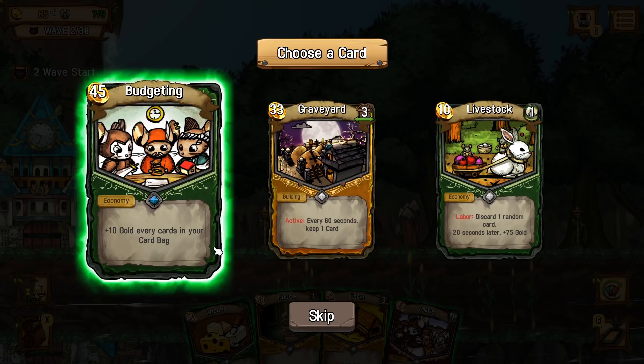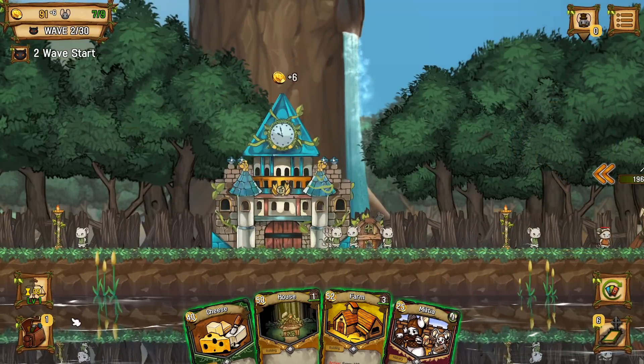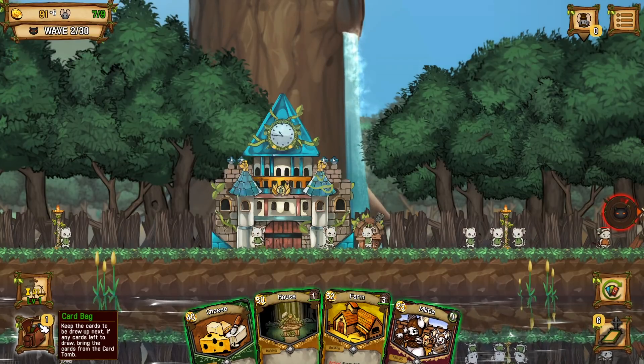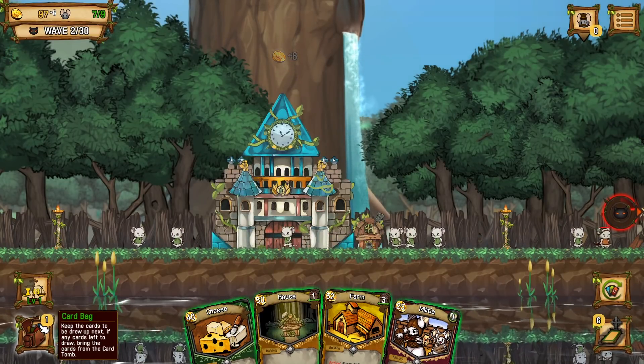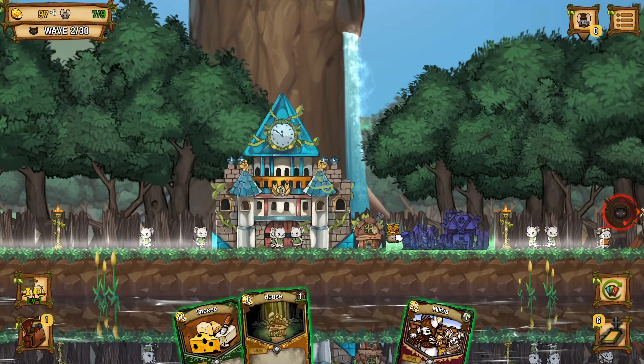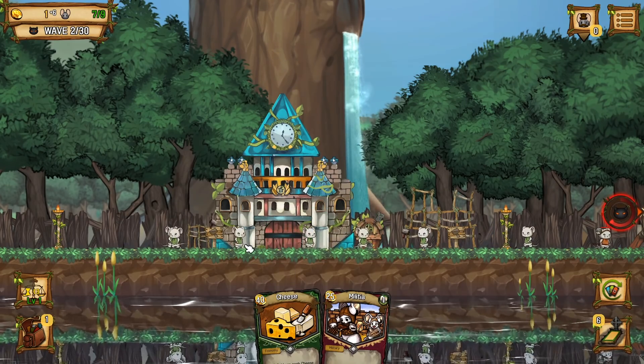Discard a random card — 20 seconds later, gold. Budgeting — plus 10 gold for every card in your card bag. I tend to have deck bloat, so let's do that. Keep the cards to be drawn up next — if any cards are left, draw... might not be the most useful, but it'll be useful eventually. So let's get up. Farms are kind of big, probably worth it, but very big.